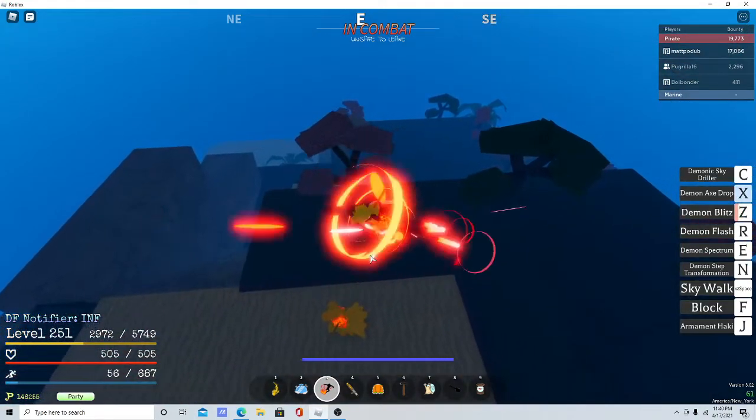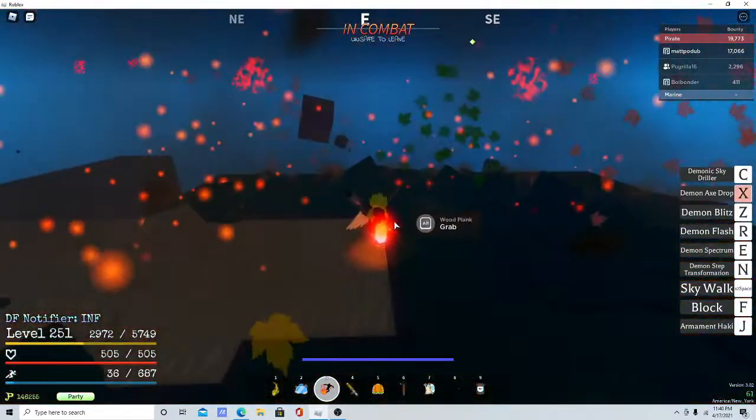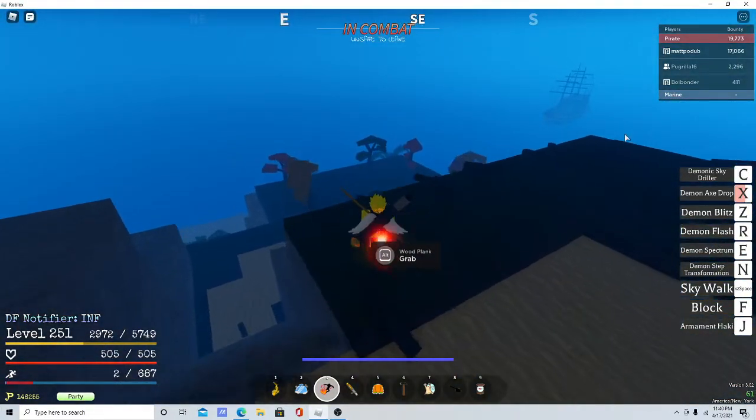And then this is going to be Axe Drop. This is the move where it drops down and it does burn damage plus it should do fall damage too.